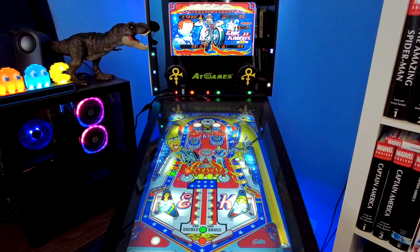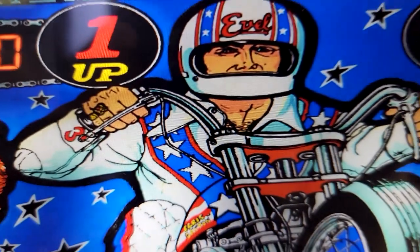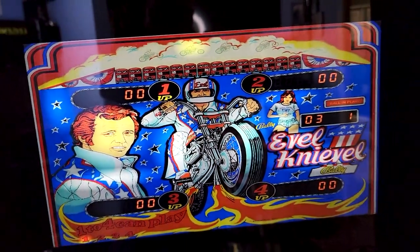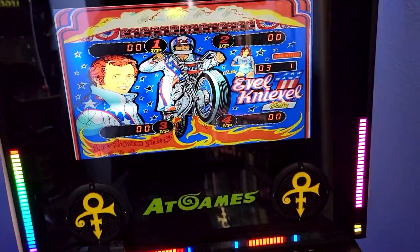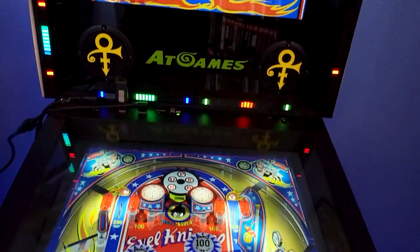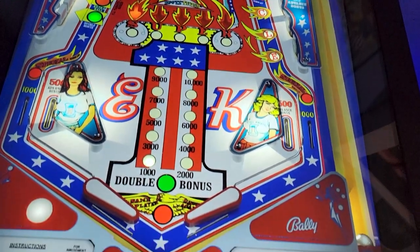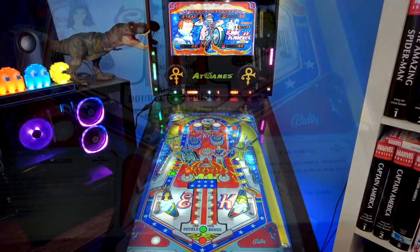This is Evil Knievel from Bally, from 1977. This particular table is the biggest mod, version 2.1, and it's really good. I've gone through several versions of this table, and this version by far is the best one. So let's take a look at some of these elements here.